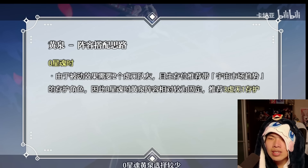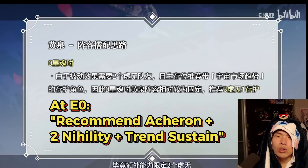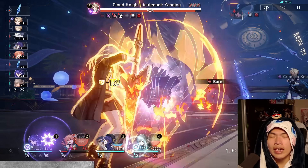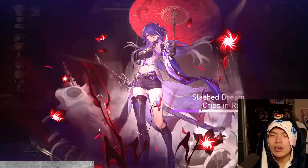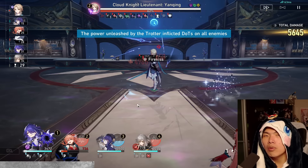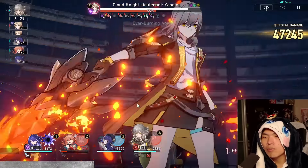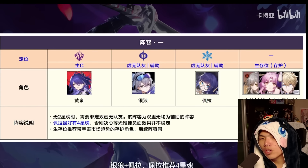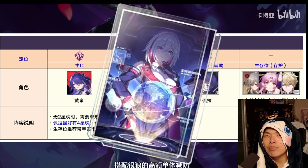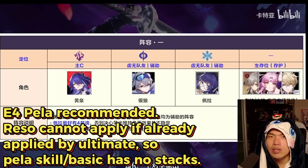For team compositions, Acheron is supposedly restrictive but her damage output is so high that even non-optimal setups can clear endgame content easily — her quality is very similar to Jing Liu. Best in slot for E0 is Acheron, Silver Wolf, Pela, and a Preservation sustain (Trailblazer). Two Nihility units is always needed below E2. Preservation sustain is ideal due to Trailblazer's absurd value versus abundance sustains like Gallagher. Pela is recommended at E4 since Resolution debuff may not be consistent if you miss.